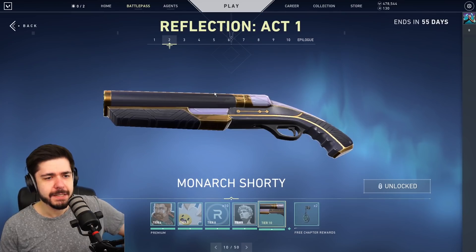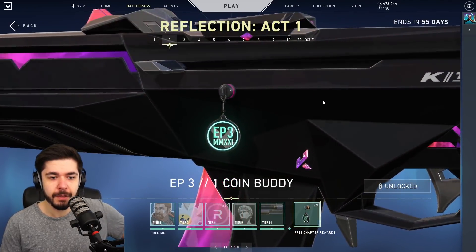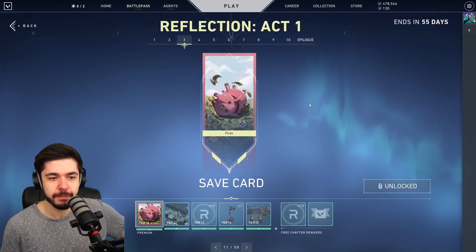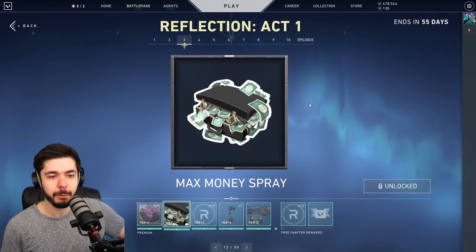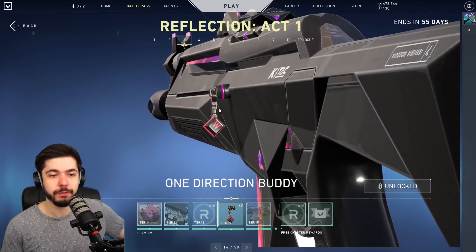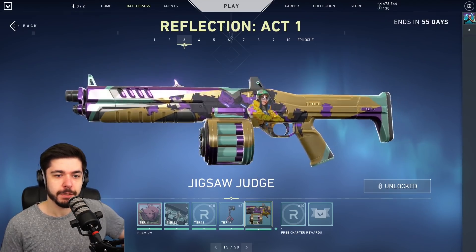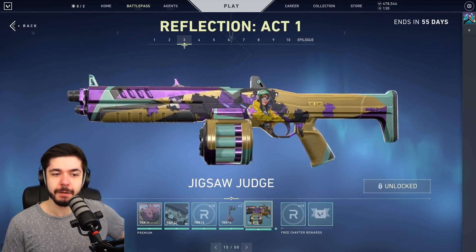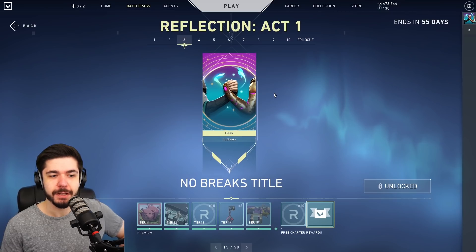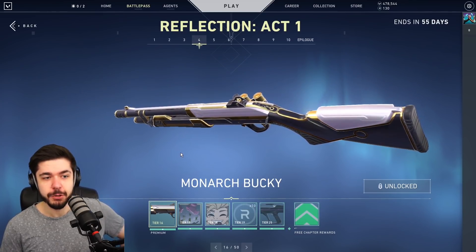It has this premium feeling. Another buddy. Then we have a spray card, Max Money spray, Radianite points. One Direction buddy — Holding W, in other words, moving forward. Jigsaw Judge — nice, nice. Radianite points. Title. No Breaks title. Monarch buddy — Bucky. This one looks cool too, pairs together with the Shorty.